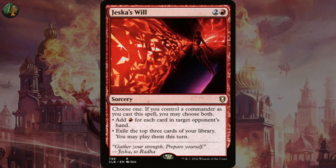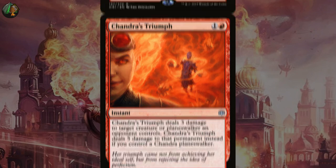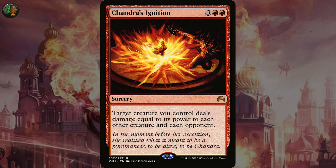Next we'll check out the Chandra-specific spells. Chandra's Triumph deals three damage to target creature or planeswalker an opponent controls, and five damage to that permanent instead if you control a Chandra planeswalker. And Chandra's Ignition: target creature deals damage equal to its power to each other creature and each opponent. I love this one, however it is much more of a build-around — you've got to make sure you have a good creature to target with this.